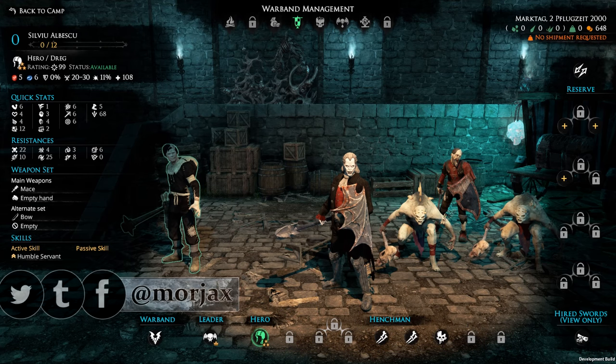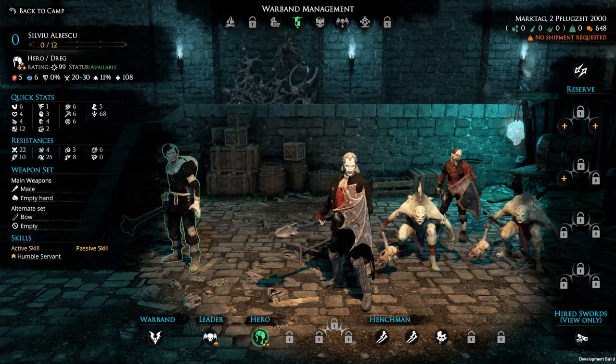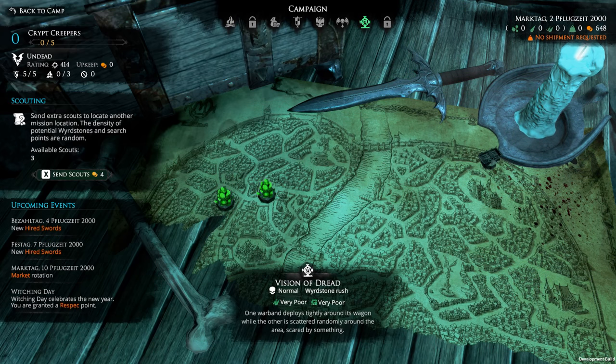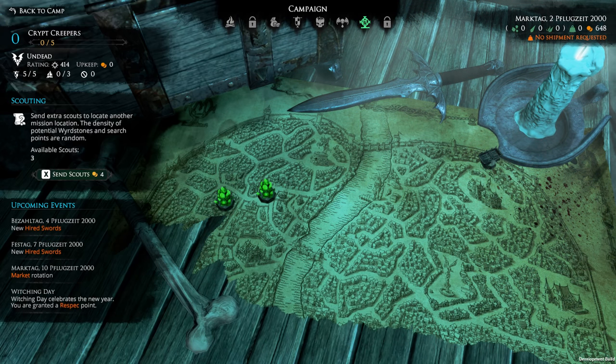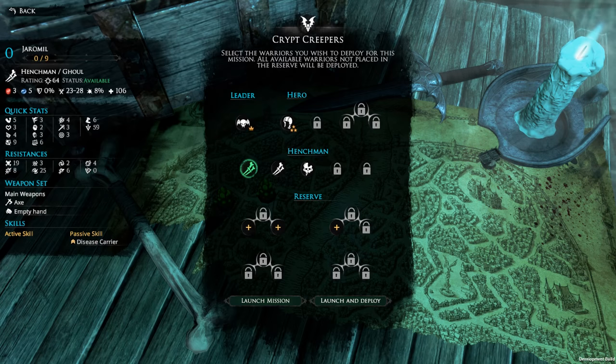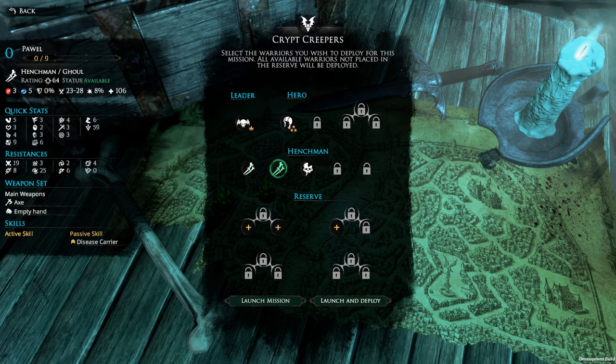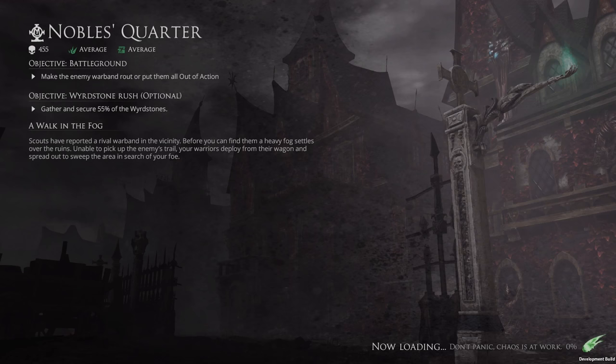I'm going to be releasing a separate episode showing the warband and each of the units, but I want this first episode to be looking at the campaign itself. So I'm choosing Walk in the Fog. I've got two ghouls, one zombie, one dreg, a vampire. Eventually I think I want to go towards five ghouls for their debuff, which is disease carrier, but I also want to take a look at the zombie in the meantime.